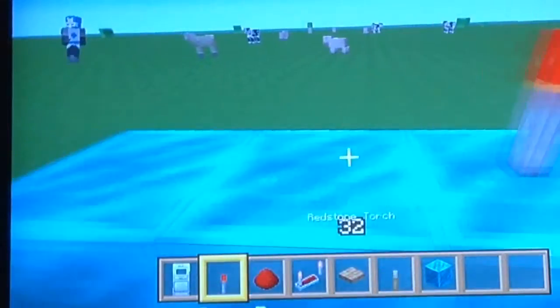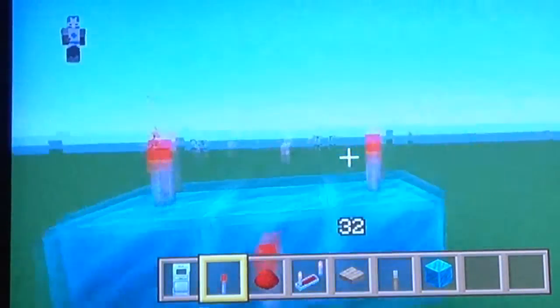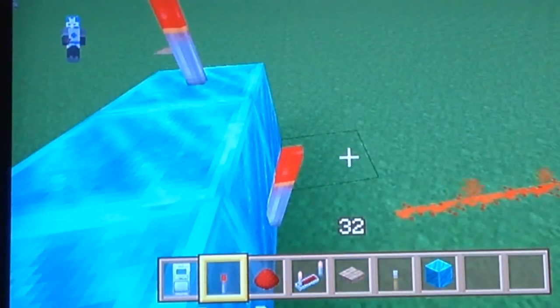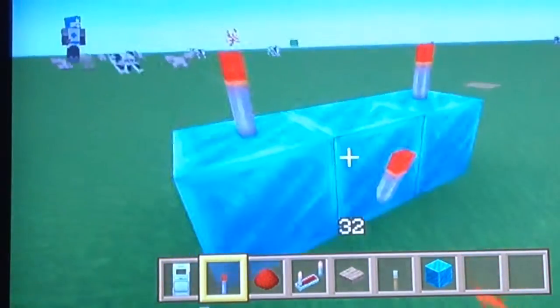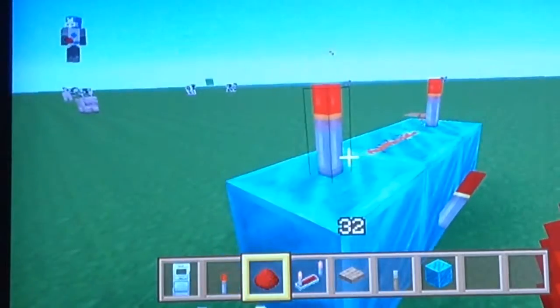Then you are going to put three redstone torches — one in the middle and one on each of the two ends of the blocks. And then you're going to place redstone in the middle of those two redstone torches.